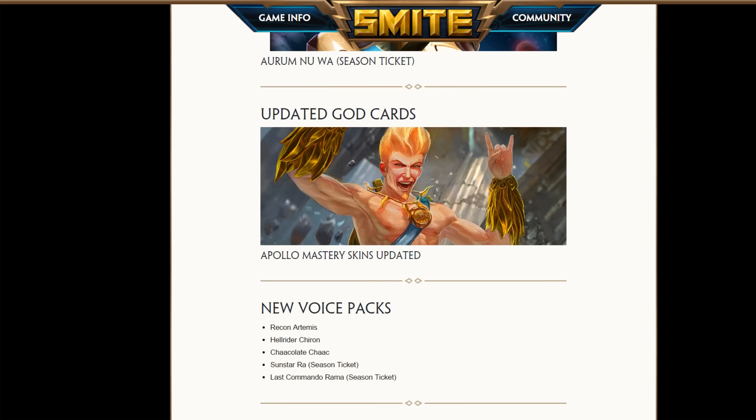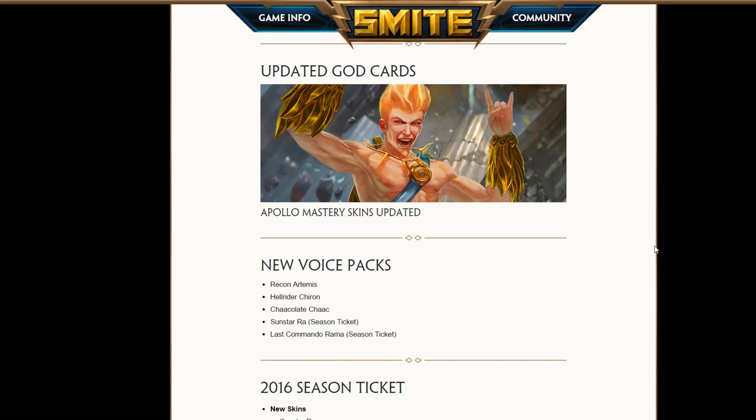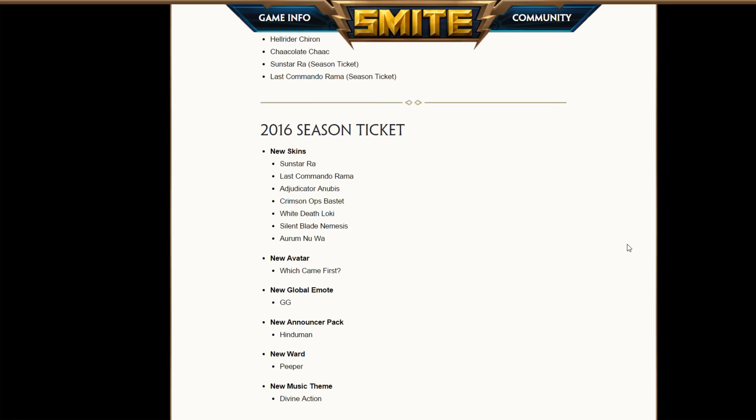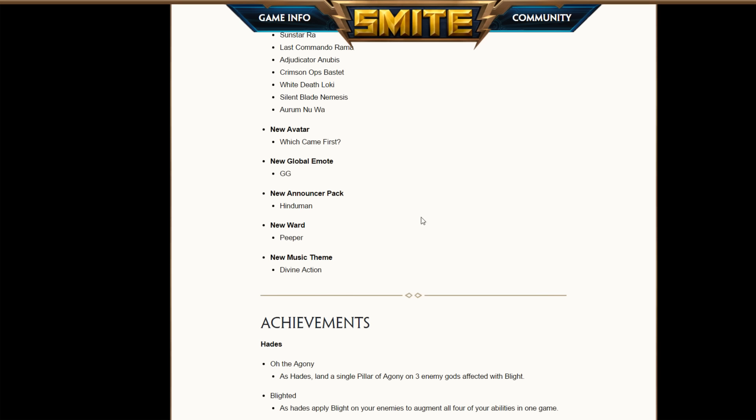We've got the gold cards — Apollo looks really nice, and the model in game looks really nice as well, obviously with the voice packs. On the season ticket there's a new avatar which came as an egg, the GG emote — I'm gonna get that, it's really cool — a Hindu man voice pack which is good enough, a new ward, and a new music theme: Divine Action.